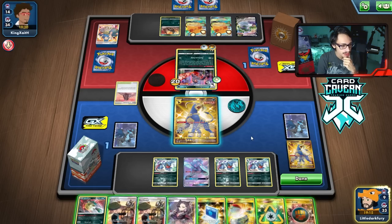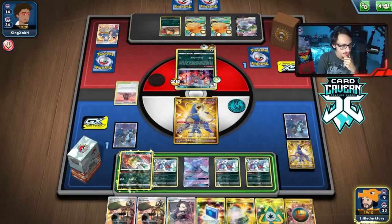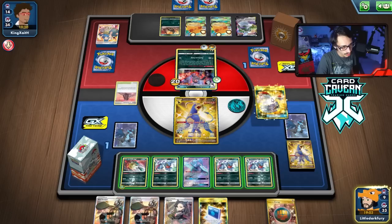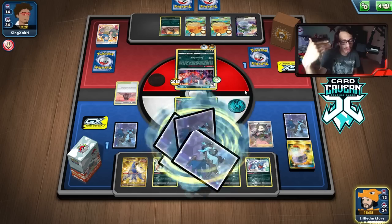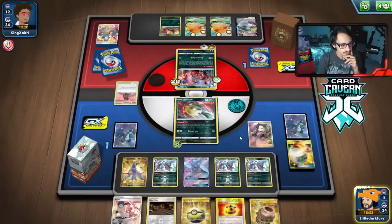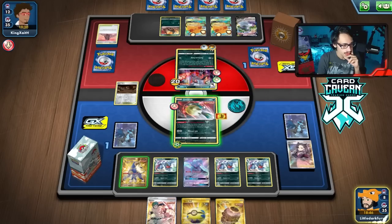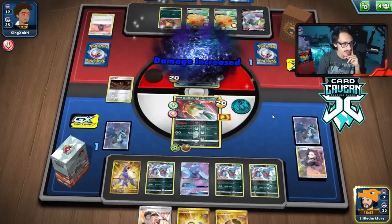We draw through most of our deck — we have Marnie, which gives us one extra card. Wait, we can Marnie shuffle the energy back into the deck. We got the Urn anyway. We just Single Strike Roar onto the Quillfish and Poison Jab for a bit of damage.